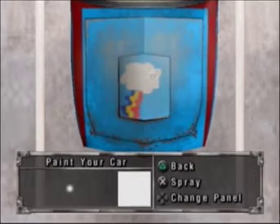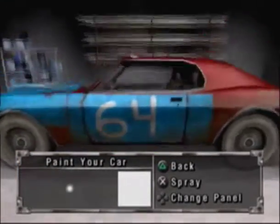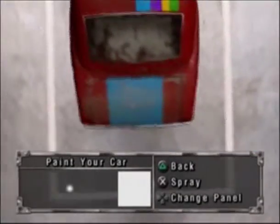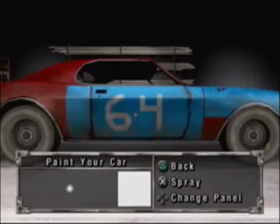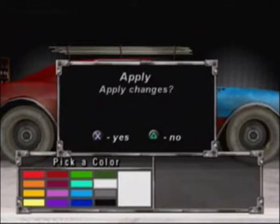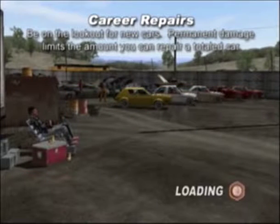Alright guys, meet Rainbow Dash 2.0. You can tell by the horrible cutie mark how hard it was to paint that on the middle of the scope of the hood. I got the 64 and I actually got the rainbow colors on top of the hood, and on top of the roof I mean to put '20% cooler.' Anyway guys, I think she's ready to start her first event. Hello guys, this is GeeseSquad 16, welcome back to Let's Play Test Drive: Eve of Destruction. Rainbow Dash 2.0 is about ready to make her racing debut.